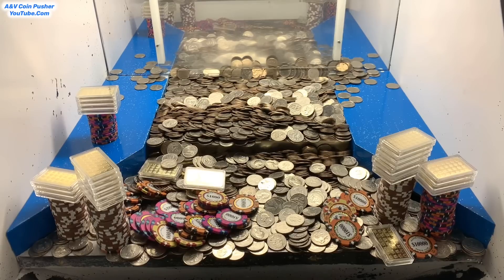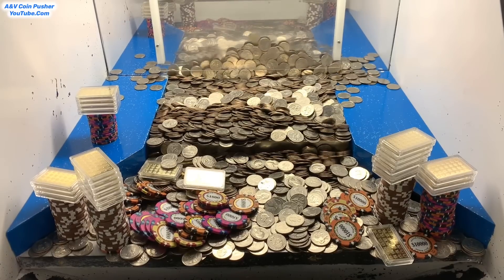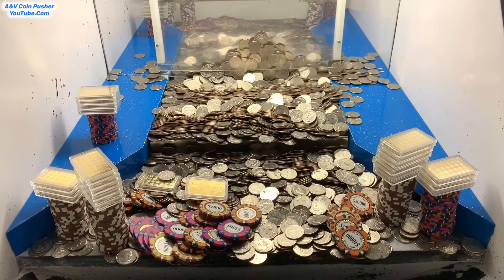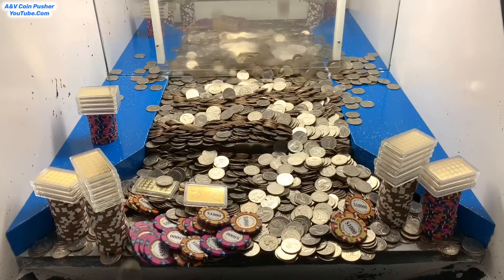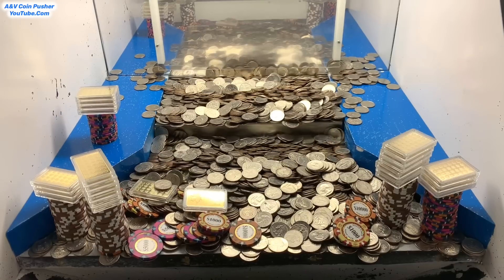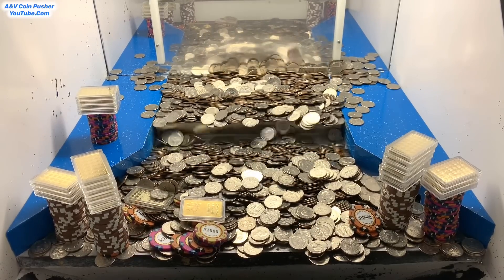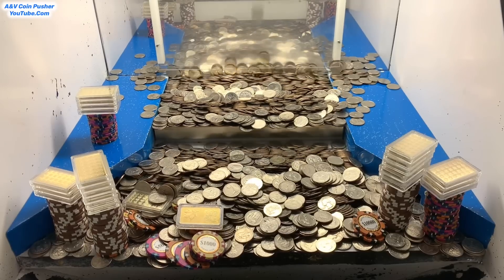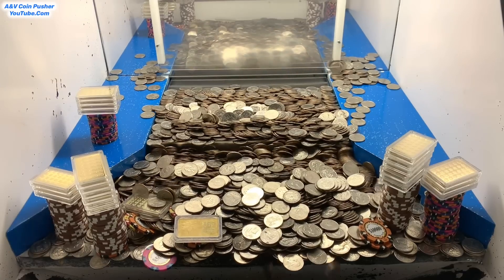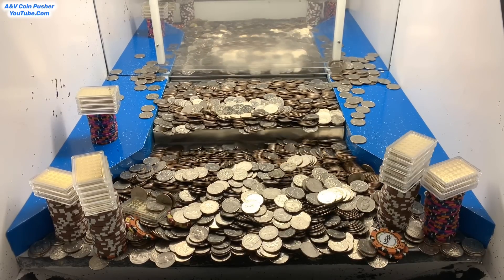Let's keep stacking — you can see we're getting a nice base of quarters built up on the lower shelf and back there on the pusher. That's what we want — all those quarters building up behind the towers on the corners. It's helping them move forward tremendously. We really need those $25,000 chip towers to go — that's where all the big money's at. We're almost out of quarters though, so let's go retrieve them.